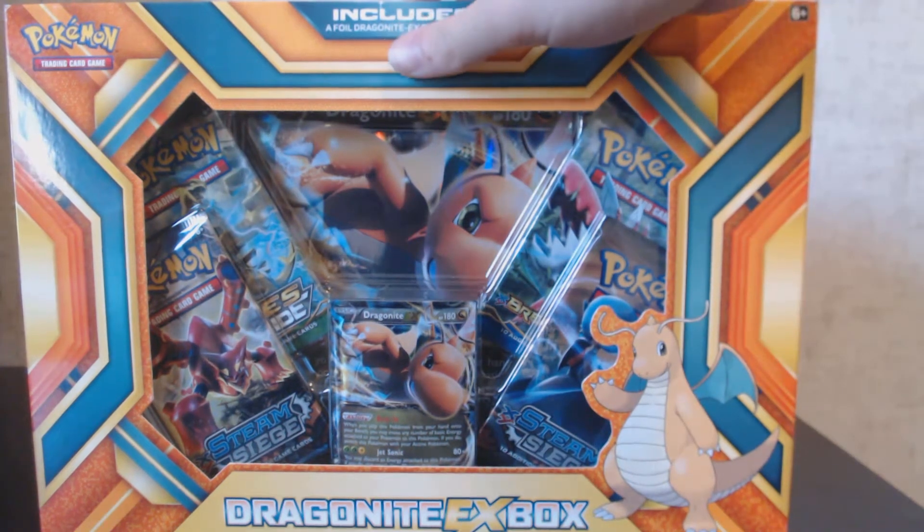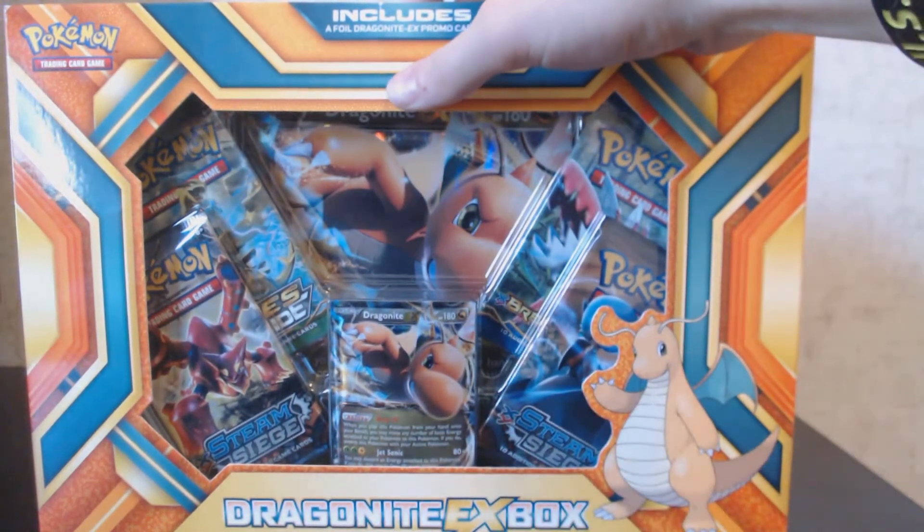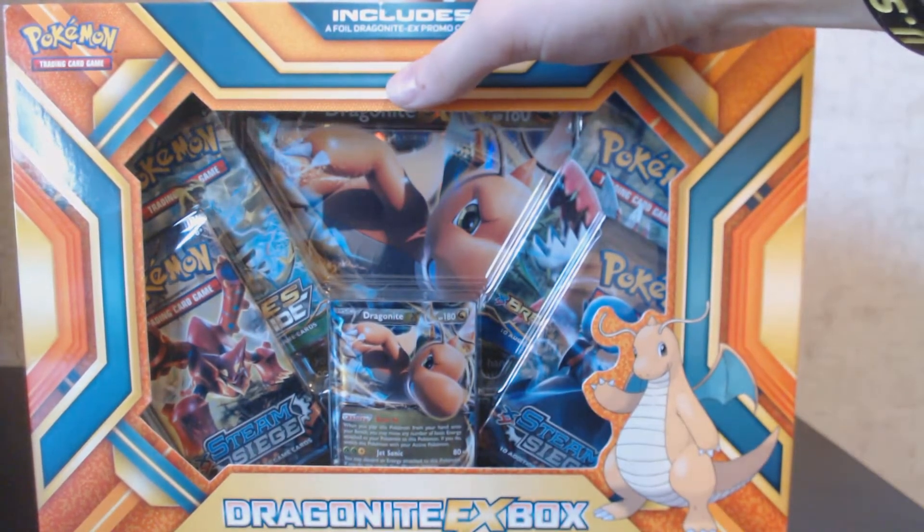This box basically just has the Dragoneye EX in it. It's got two packs of Steam Siege, a pack of Fates Collide, and a pack of Breakpoint.